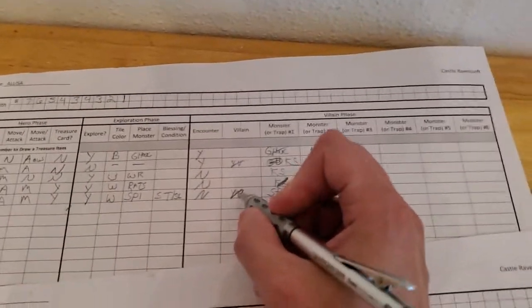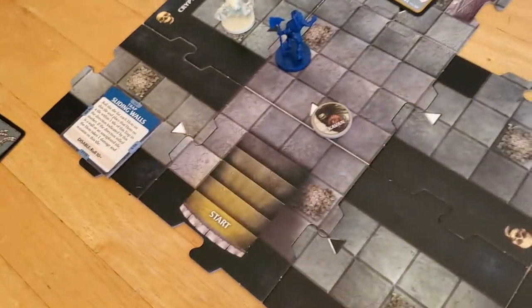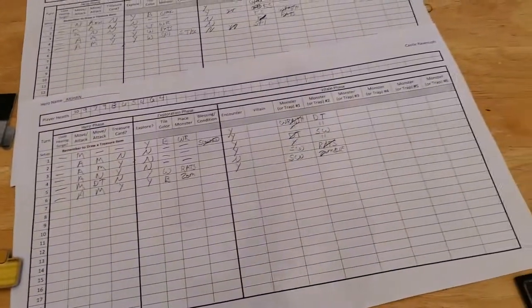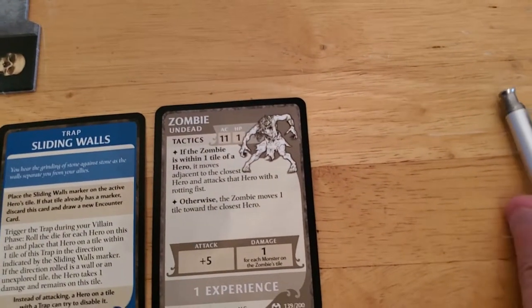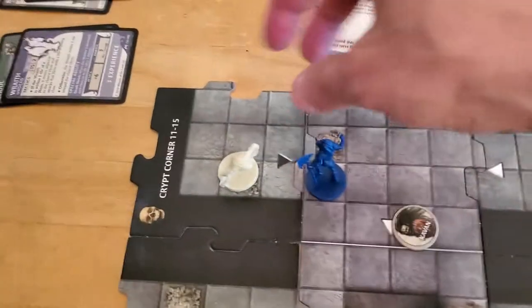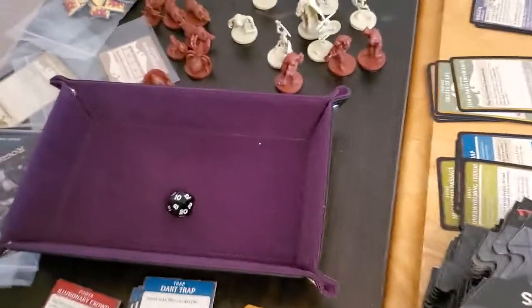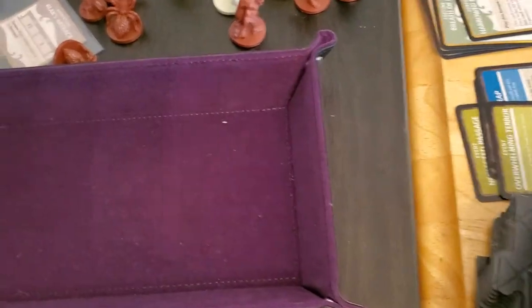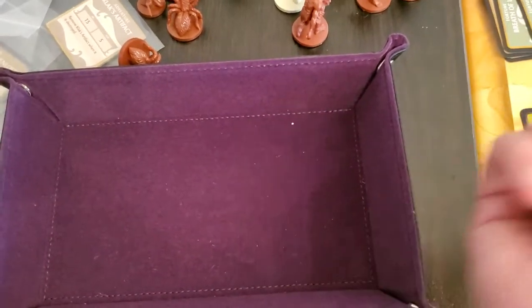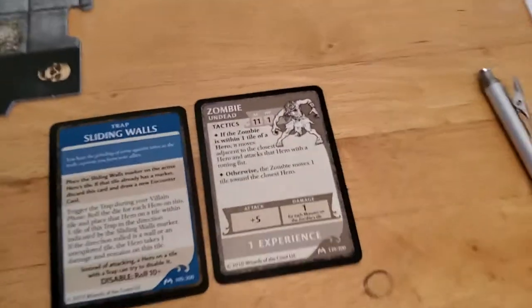We mark off the young vampire. Sliding walls — nothing. Then the zombie activates. If the zombie is within one tile it moves adjacent to the closest hero and attacks with the rotting fist — plus five, so there's a good chance it'll miss. Eight plus five is thirteen, so that will indeed miss. The zombie doesn't do anything on a miss. That's the end of Arjun's villain phase.